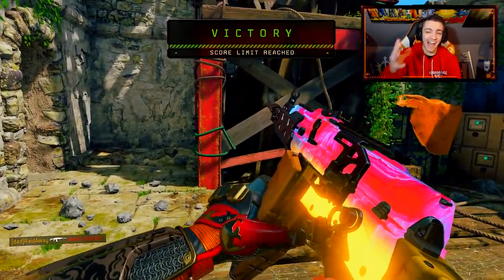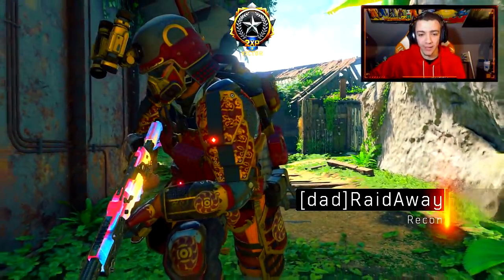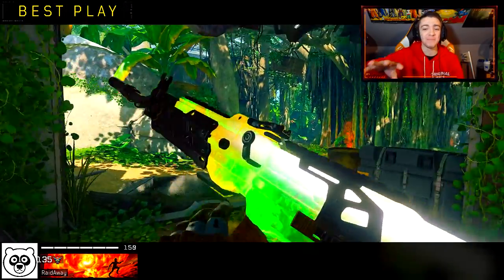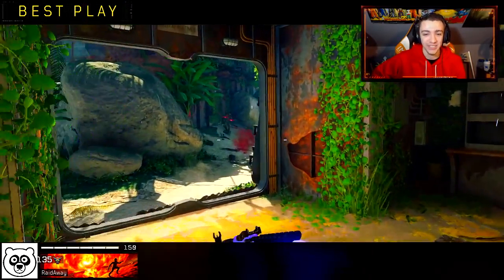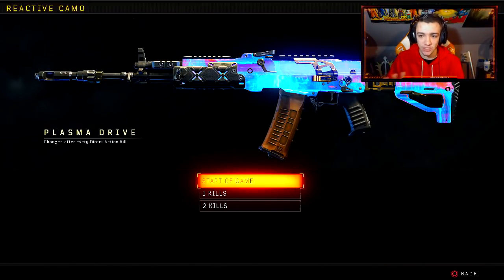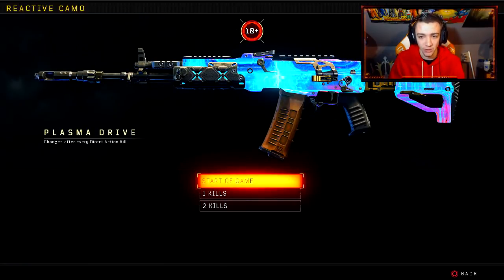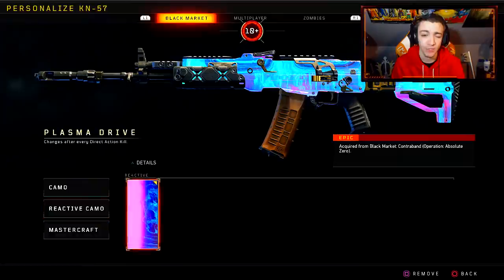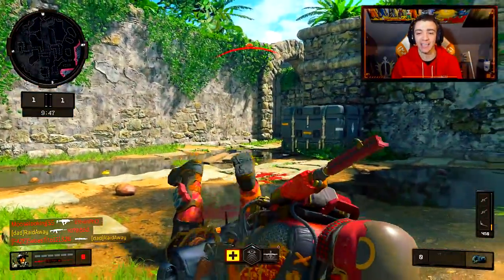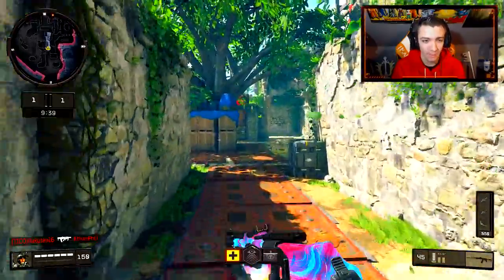We won that free for all! We unlocked the brand new free camo, Plasma Drive, for the KN57 — definitely not a bad game either. I think it changes after every kill — look at me observing the camo in the best play and then casually getting a triple kill. So I'm looking at the Plasma Drive camo right now: at the start of the game it looks like this, then after one kill it turns to like yellow — a little bit different. At two kills it turns green, and then it goes back to the regular rotation. So there's three different variants of the camo, which is pretty interesting.